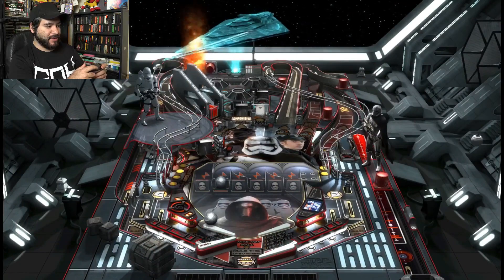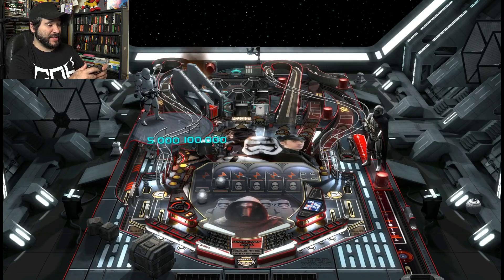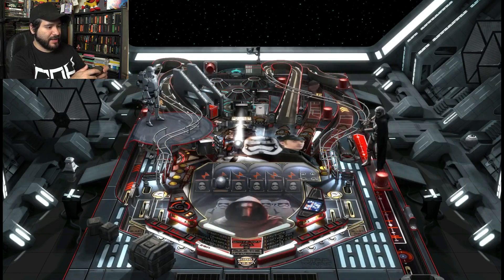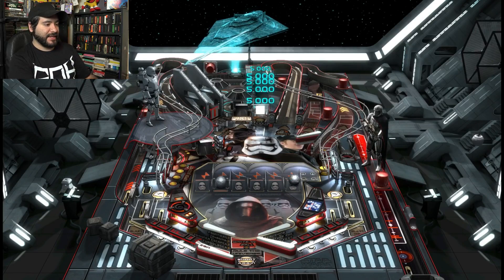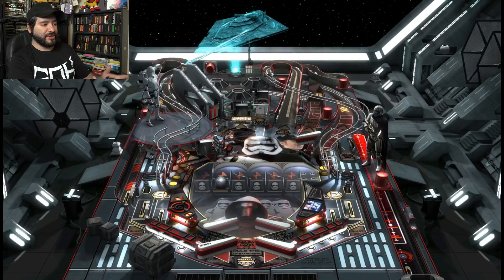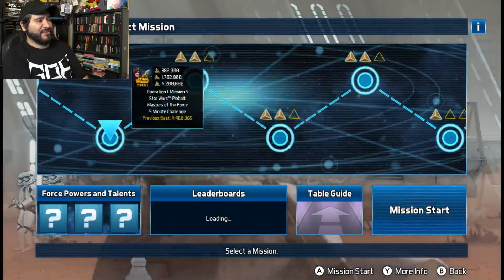There are online leaderboards, so you can see where you rank against people online and your friends. You can even set up your own tournaments — you can create tournaments, make a private tournament. So if I wanted to make a pinball tournament with you guys, I could call it the ABE Star Wars Pinball Tournament and give you guys a code to join. I think that would be pretty choice. So there's a lot of unlockables.